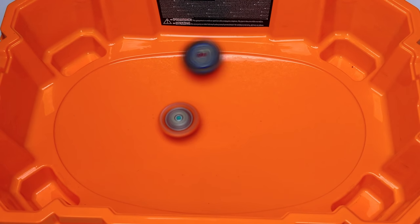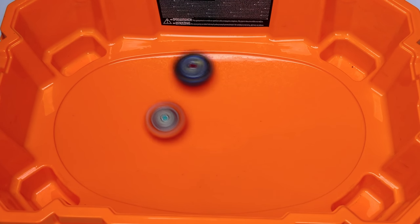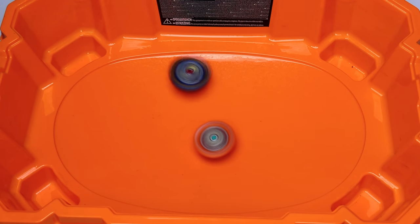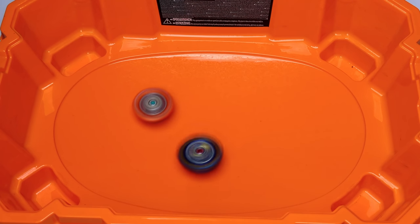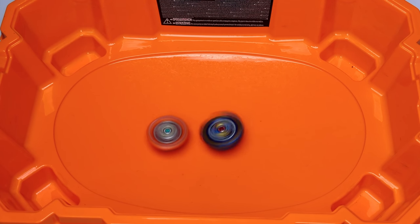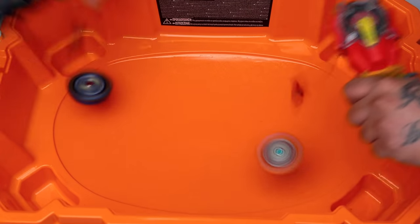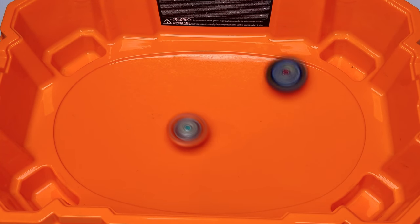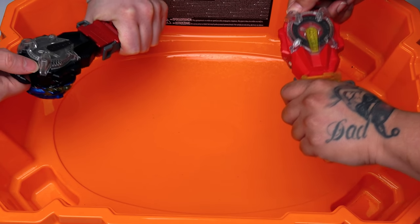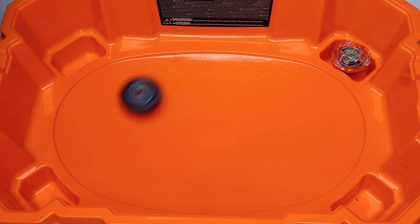The first battle with the All Might beyblade — let's see what happens against Glide Ragnarok. Nice attacks right there. Remember: you burst, you lose. Rantaro's bay looks about to destroy this beyblade — it does take only one burst. It looks like it's going to be one nil. Three, two, one — not a burst, it's a knockout, making it one-one. Three, two, one — another nice knockout giving All Might the win!